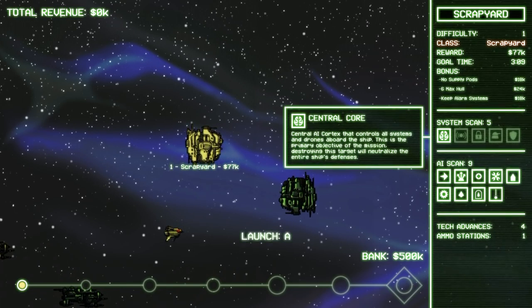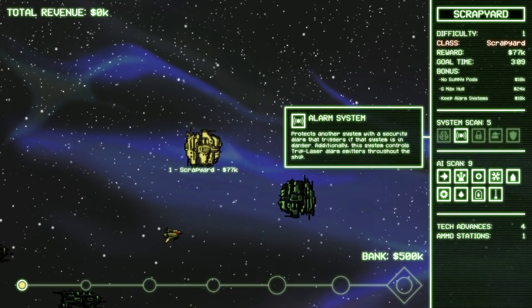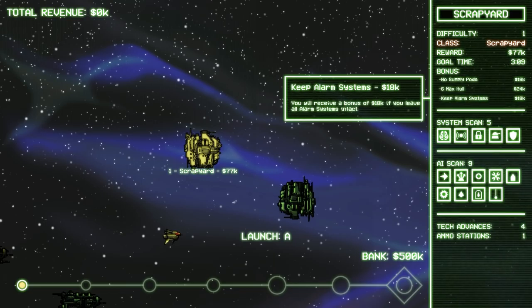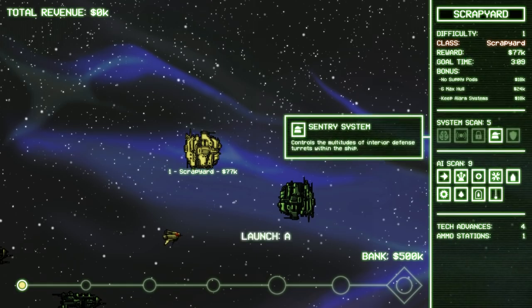You can see on this one we've got things like bonuses — no supply pods, 6 max hull. That's your armor. Don't eliminate the alarm system. Here's your system scan. You've got a central core — that's what you pretty much have to destroy on most of these ships. There's alarm system, door lock system, sentry system, and shield generator system. That's pretty important to eliminate too.